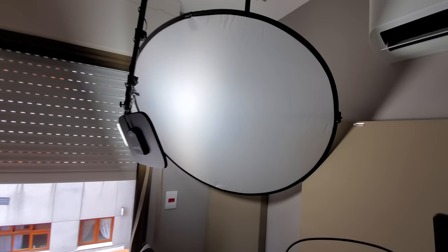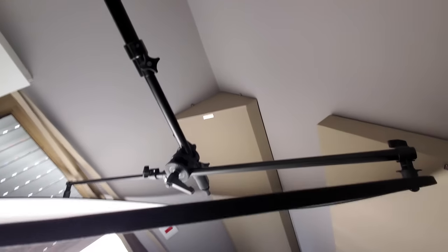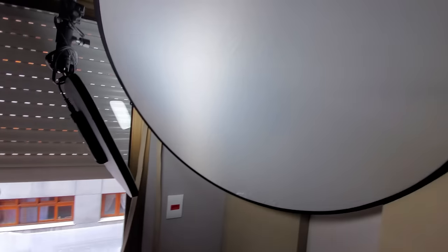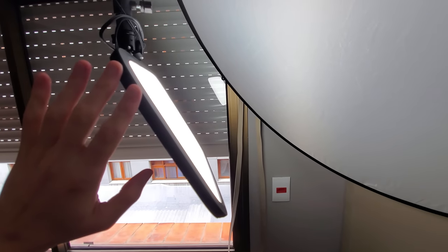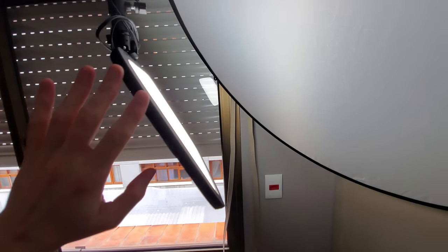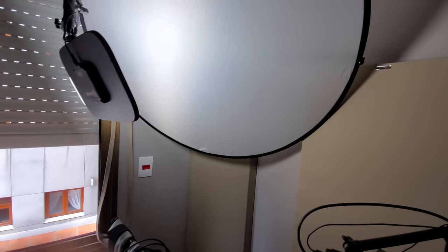And this other thing here is just a reflector. Let me show you — it's a little holder keeping a simple reflector for the Elgato light. That way I can make much better use of the Elgato light without pointing it directly at my face. It bounces off here and illuminates me very softly on this side too.